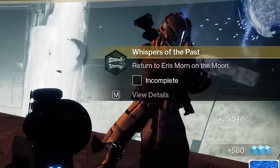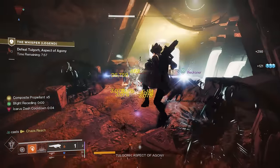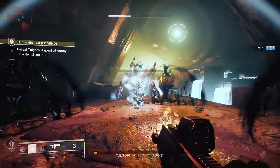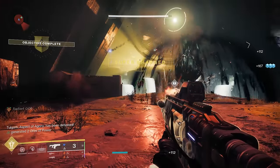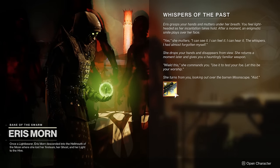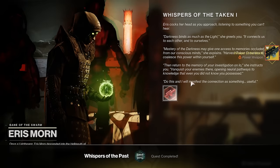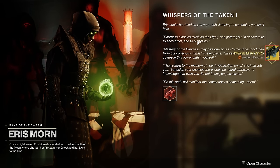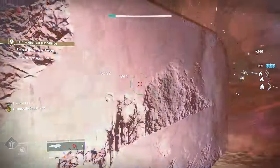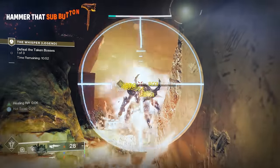The next quest step tasks you to talk to Eris Morn again. Keep in mind, you don't have to do the normal version first — you can go straight into Legend if you want. But for new players, I'd suggest getting a feel for things on normal before jumping into Legend. Upon returning to Eris, you complete the quest and receive your red border crafted Whisper of the Worm. You'll also immediately receive the next quest, Whisper of the Taken 1, which is how you get the perk Field Prep on Whisper of the Worm.